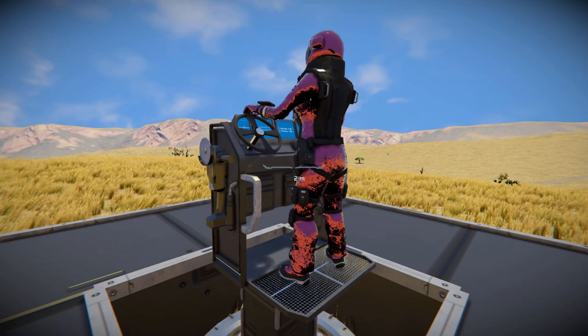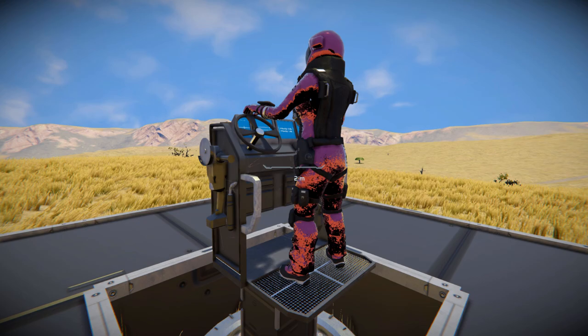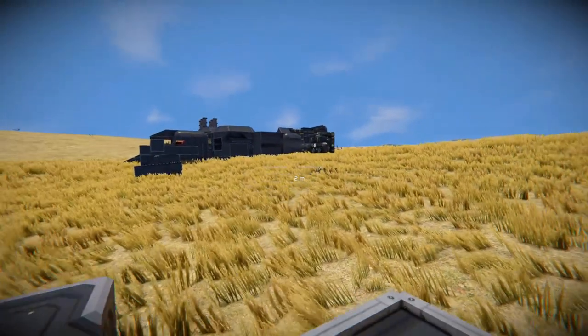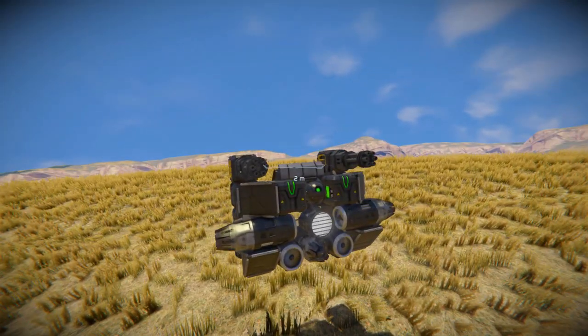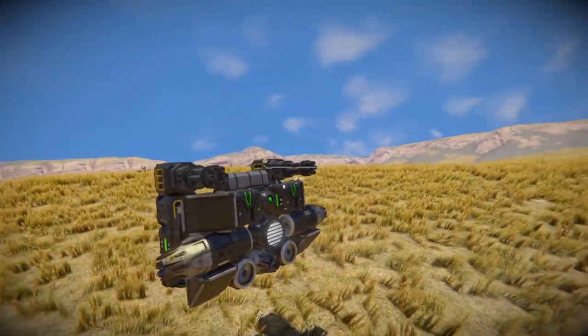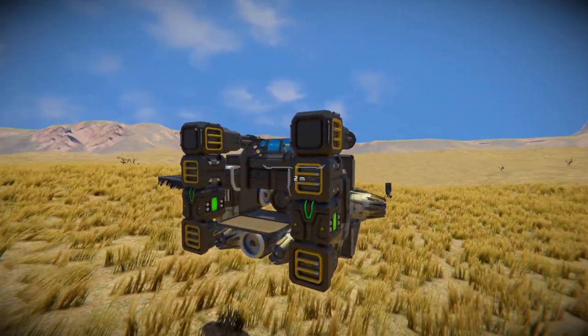So what can we do with this cockpit other than just making a small grid vehicle to transport goods? Well, I made something a bit earlier which is kind of silly — a hovering death cockpit, featuring Gatling guns, batteries, atmospheric thrusters, a spotlight, some cargo containers, and a couple of reactors. And this is it right here.